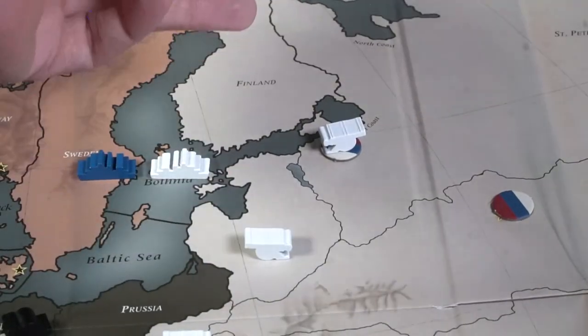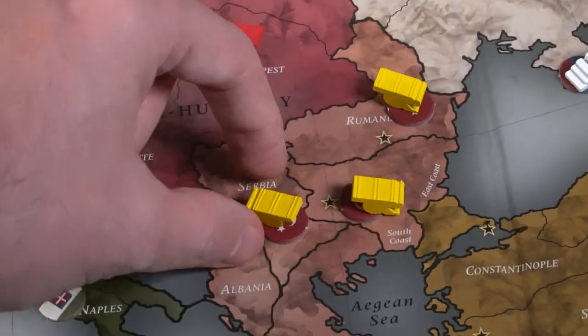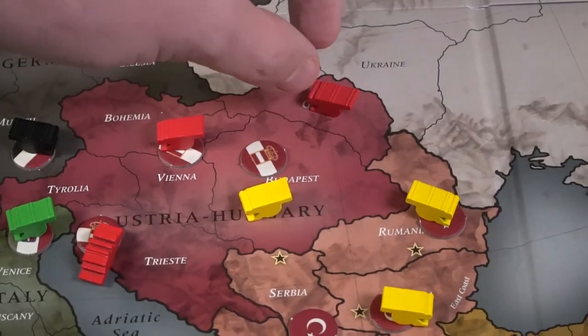The next thing you can do is support. In order to support a unit, the supporting unit must be able to move into that unit's space. So I can have Moscow's army support the fleet in Saint Petersburg because Moscow's army can move to the fleet's location, and then I'm going to send the unit I'm supporting to a target location. Supporting generates power in this game — each unit has one power, so if two equal-power units clash, they do nothing. You need higher power to displace your opponent. If you have higher power, the opposing units must retreat if there is an open space, or they'll be removed.